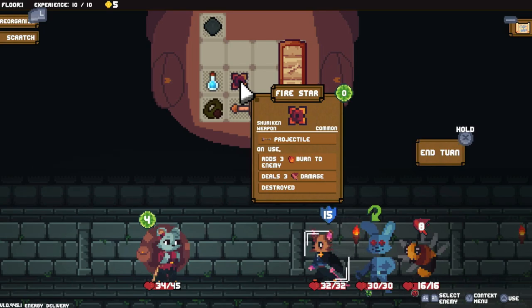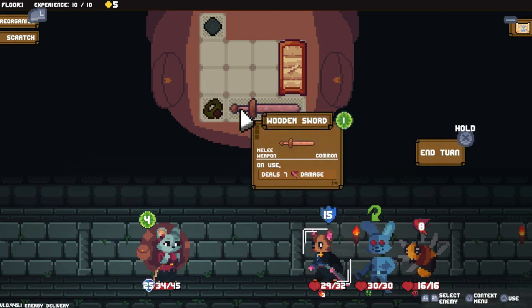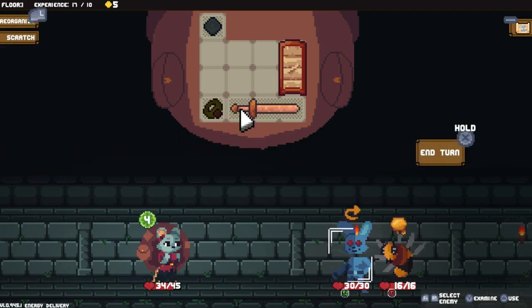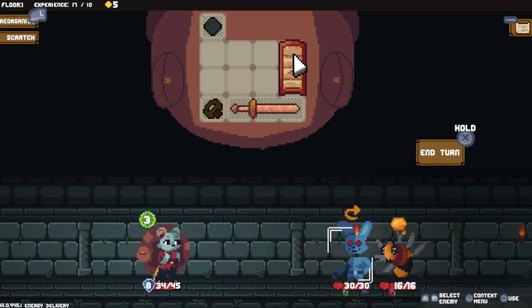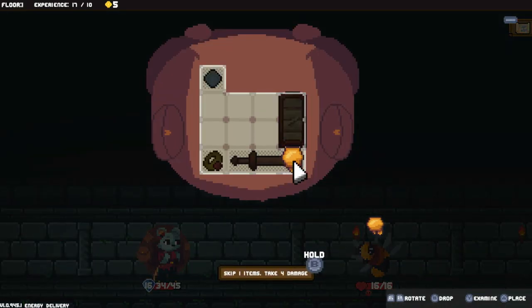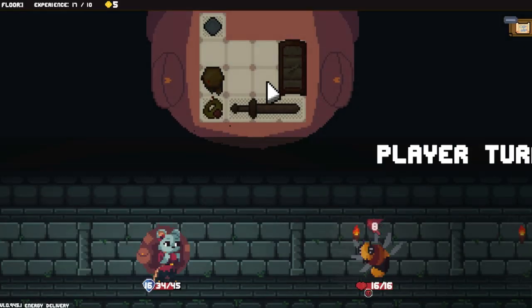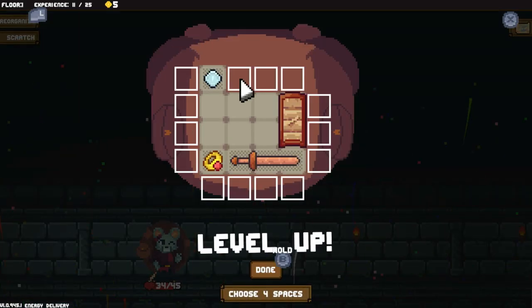I think immediately we're gonna use the fire star, and then we'll use liquid armor, and then we'll just attack. They're gonna get killed by their burn. I'm gonna block twice and then attack - it's their turn. I think it'd be okay to place this - items behind are anchored for plus two. I think we'll be okay because we can just take him out this turn and we'll be fine. Gonna level up again.